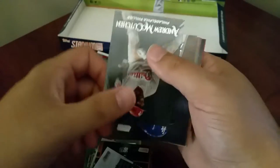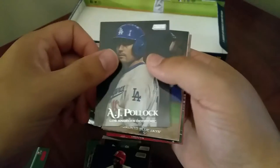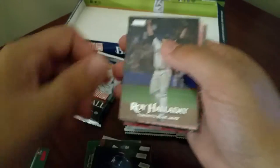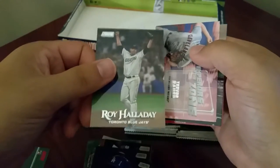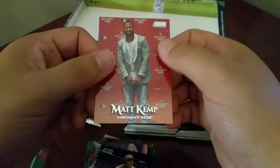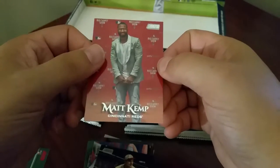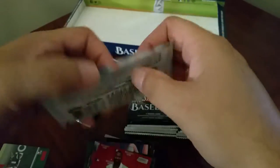Javier Rosario, got an Andrew McCutchen, AJ Pollock, Roy Halladay, Trevor Bauer, Johnny Mize, and Matt Kemp - and I believe that's a short print. I think the ones like that with that red carpet look, I think those are short prints. I could be wrong but I think so.